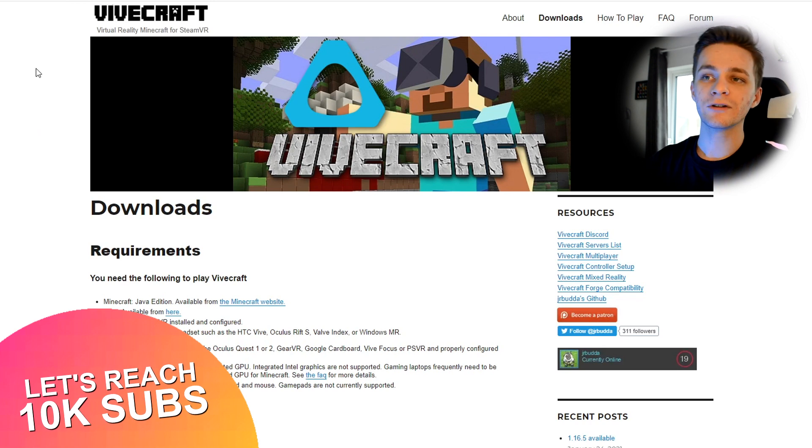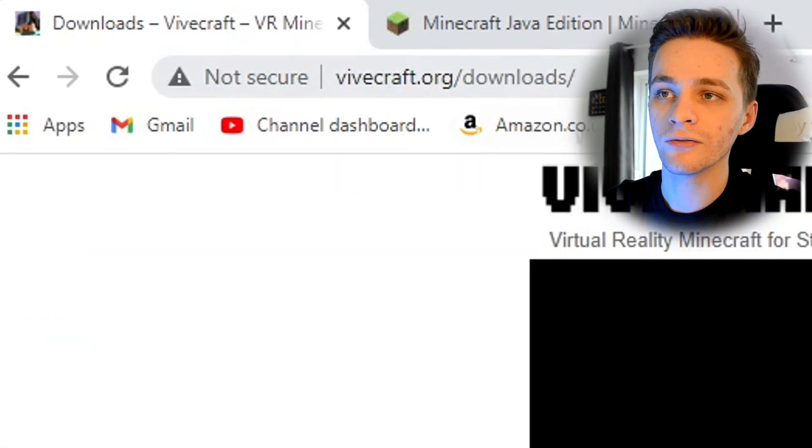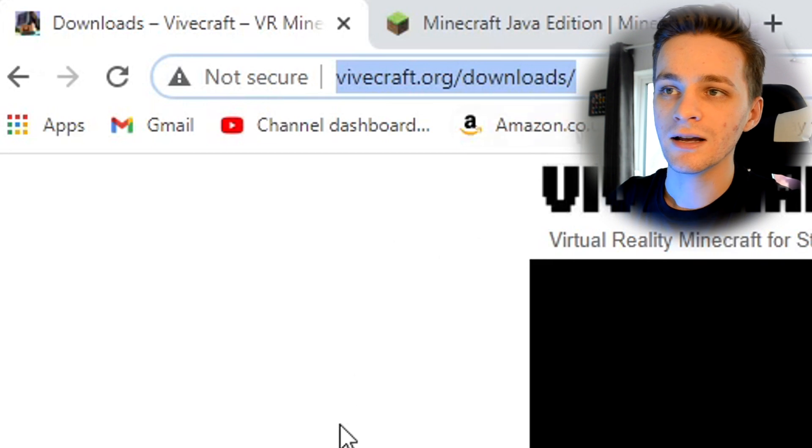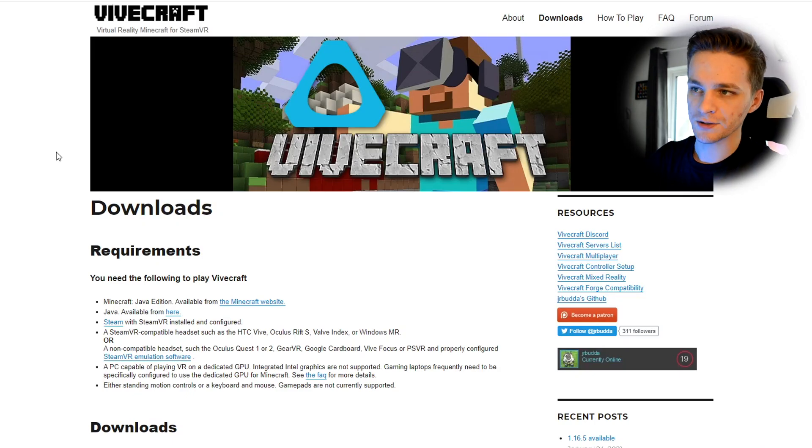Next, you're going to want to go over to the Vivecraft website. I've put the link in the description below, and if you want to type it in, it's vivecraft.org/downloads. This is a community-made mod from a couple of years back - it's been renamed a few times, but it's basically the way of playing Java Minecraft in virtual reality. Java Minecraft isn't officially supported in VR, so this is how you do it.